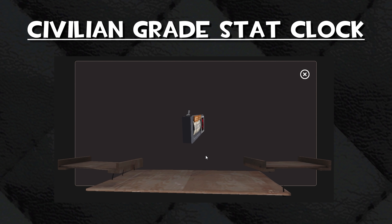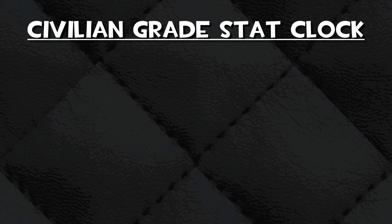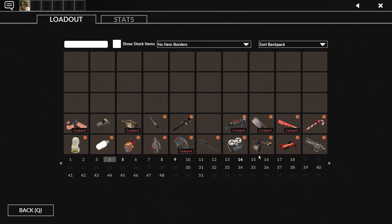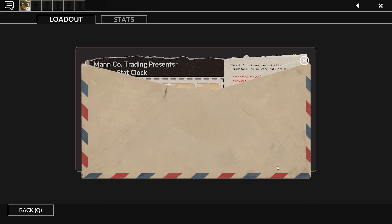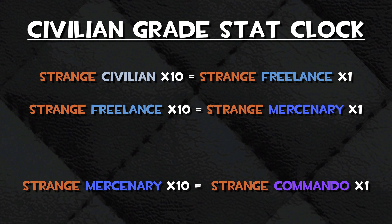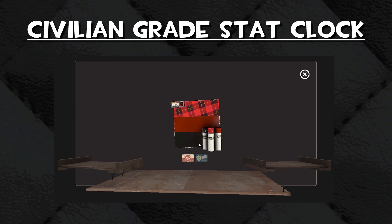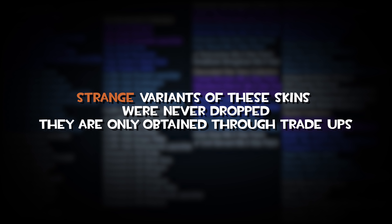There's one more thing: you can also trade up to a civilian grade stat clock. This is an item that turns any civilian grade item into a strange one. You can craft a stat clock using any five items that are freelance grade or higher, as well as regular strange items. To craft one, right-click on a valid item, select civilian grade stat clock, pick your other items, and mail it in. Strange civilian grade skins can then be traded up for strange freelance grade skins, and so on. This process of applying stat clocks to civilian grade skins and trading them up lets you get higher grade strange skins from contract completion collections, which were never dropped in strange quality — it's the only way to get them.